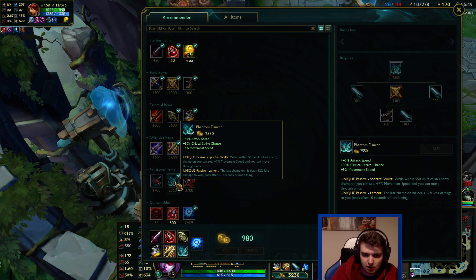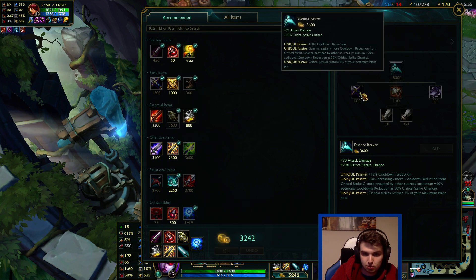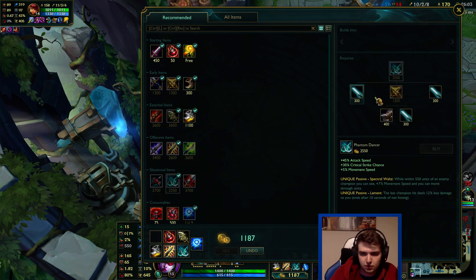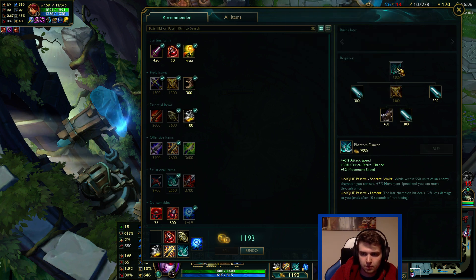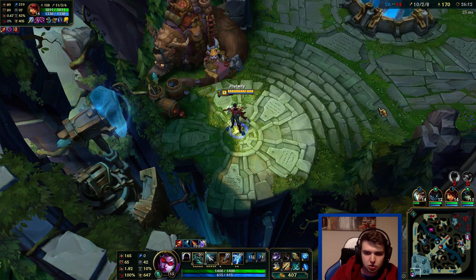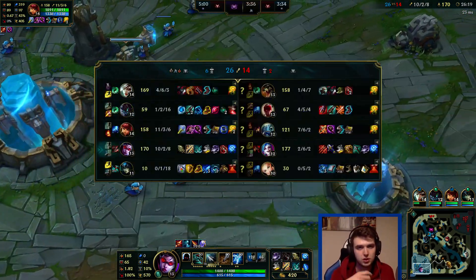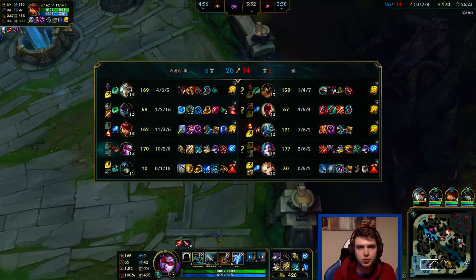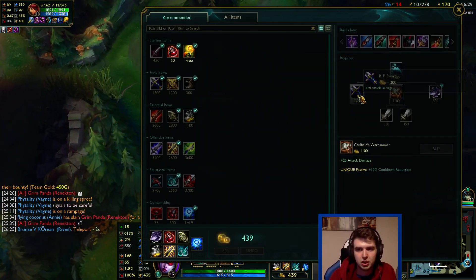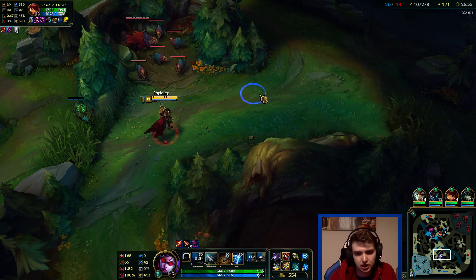I'll get the Phantom Dancer here. I could just get Essence Reaver - I think I can afford it, it's 3200, which is the same price as Infinity Edge. Alright, we'll just get the PD - I still think this is probably the best way to do it. One of the tricks you can do with this build is put a Crit Cloak in first and you go to 100% crit straight away. Normally you'd go for the AD but in this case because it's the last little bit you need for the crit, it might actually be worth it.